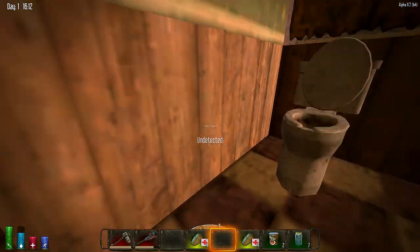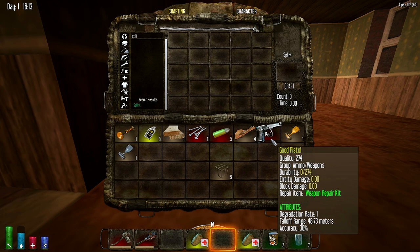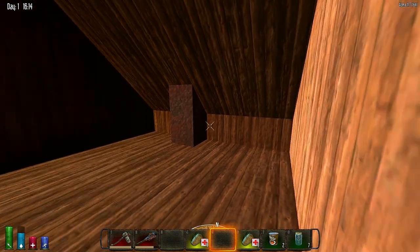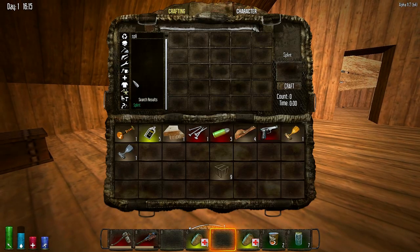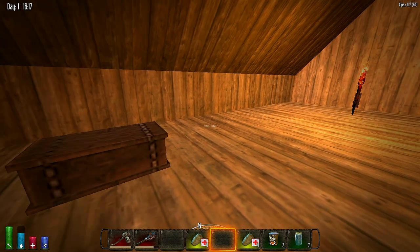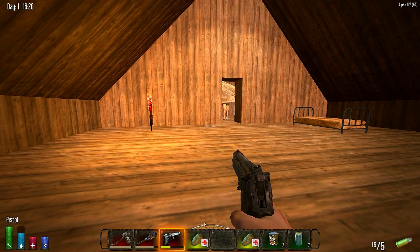I'm undetected. The pistol's broken — it's broke and I only got five bullets. A weapon repair kit requires oil. I've got oil and some short iron pipes. The weapon repair kit requires those components. I might actually be able to fix it. There we go — got a little bit of pistol action ready.